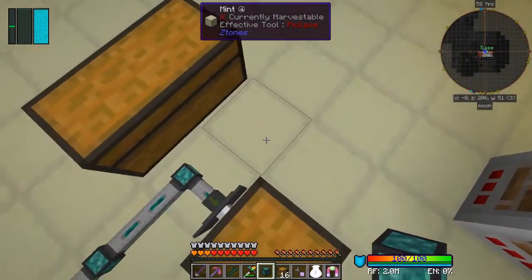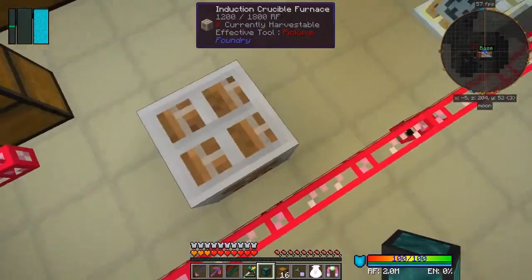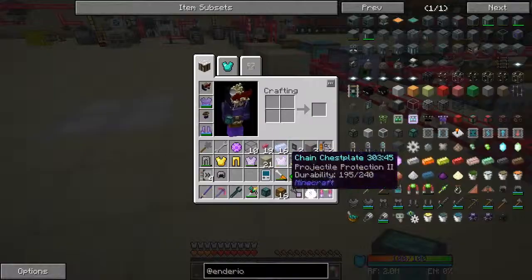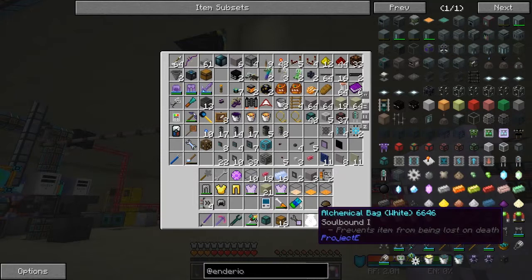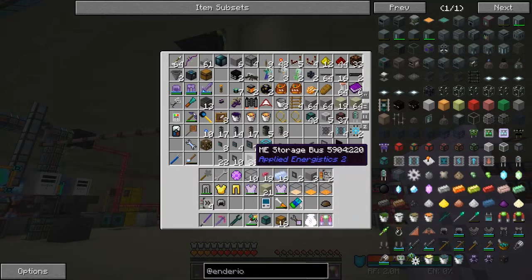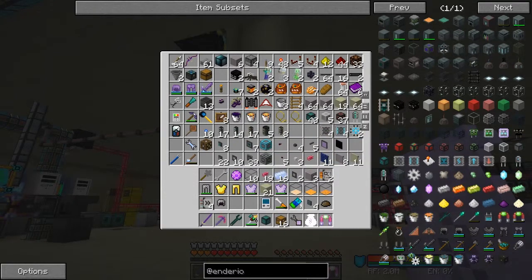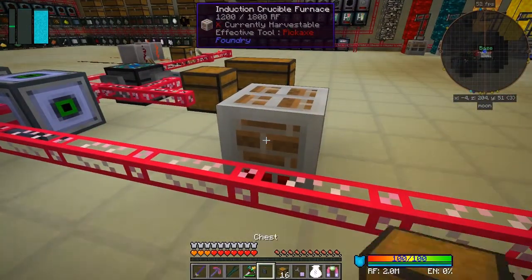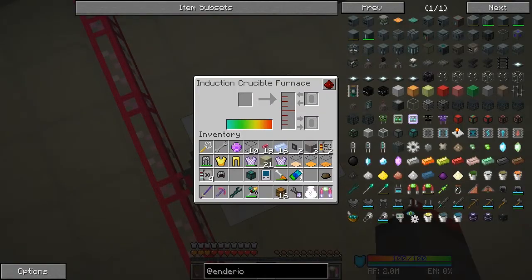We can bring this into here and feed it straight into the furnace to smelt, then import that out. I need a fluid import bus. It might not have enough space in our system at the moment because I filled up the storage. I only want one - it's the principle I'm trying to show.